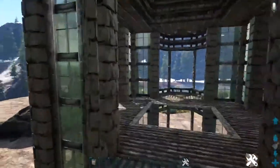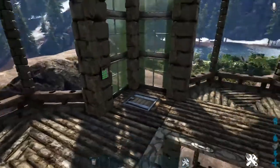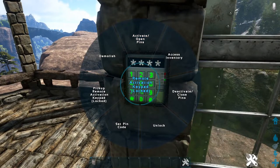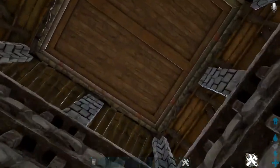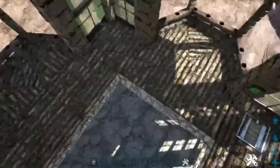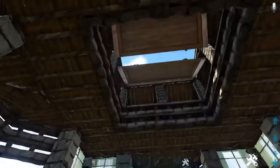For the final optional step, head into the second floor and right above where the keypad is down below, add another keypad up here so you can open the hatch frame from either floor. Go into the keypad options menu and set the pin code to whatever you want. Then go to the hatch frame and set it to the same pin code. Do the same on the bottom floor keypad. Then go to activate, open, and you'll see it opens the hatch frame perfectly so you can fly your Argentavis out. Deactivate to close and it closes up nicely as well.